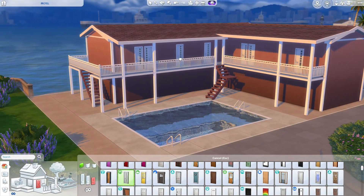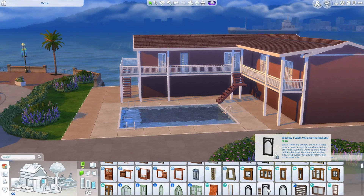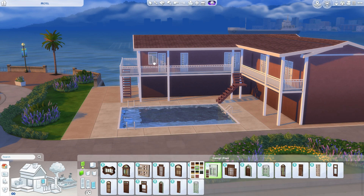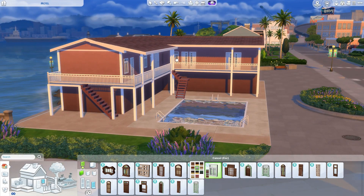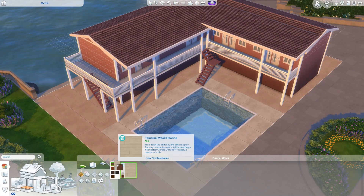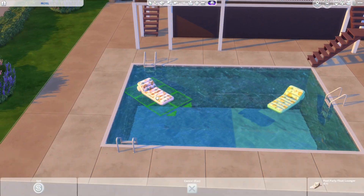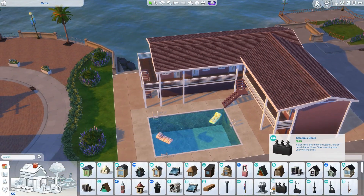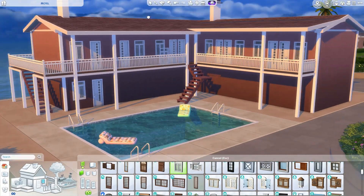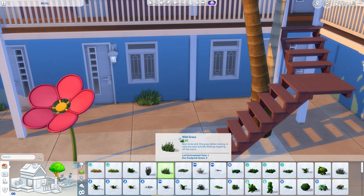I wasn't really sure how I wanted the rooms to be laid out. I wanted it to be hotel style but motel style, and I didn't want them to all have a fully functioning space. They do all have a bed, a toilet, and a microwave. I think I gave them a mini fridge — actually I don't think I did, I should go back and do that. They've all got a microwave and a kettle, and they've all got a dresser. So they have everything you would need, and you can still cook with the microwave, so all is well.